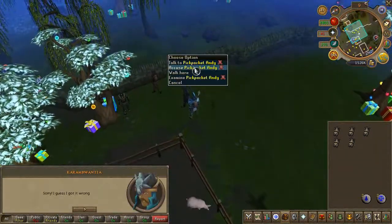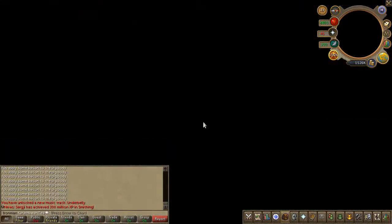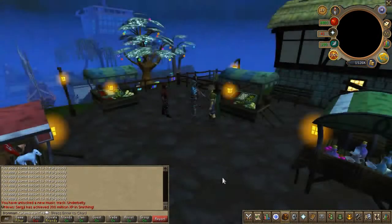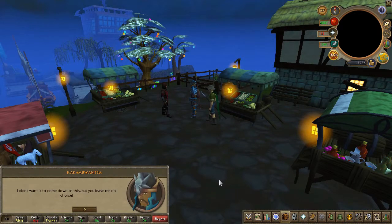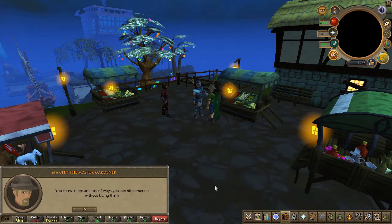You're going to find some suspicious-looking characters. Go ahead and accuse all of them of theft — eventually you will find the one who did the crime. Once you've found the right suspect, a cutscene will play. It's a pretty funny one, to be honest.